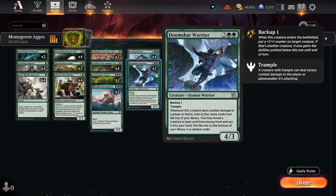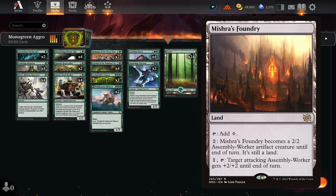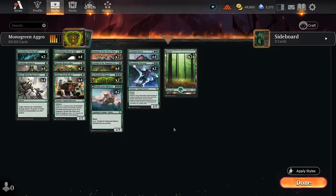Another four-drop is Doomscar Warrior, which also ties into our +1/+1 counter theme with Kodama and can provide additional card advantage, especially if we already have some creatures ready to attack. A 4/3 with Trample can also run away with the game if it connects a few times, finding additional creatures. The mana base is just 24 basic Forests — no Boseju, and not playing any creature lands like Mishra's Foundry since we have the Bloomkin. We also need triple green for Archdruid's Charm and Polukranos, so having any colorless lands can get pretty awkward.